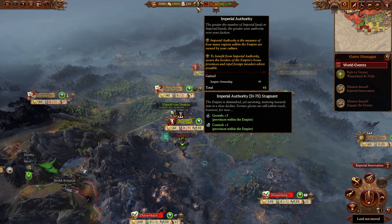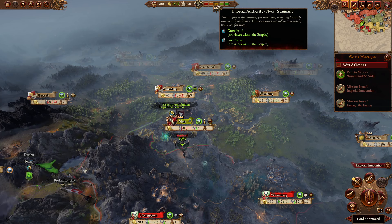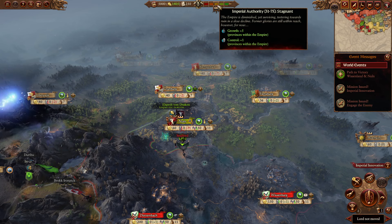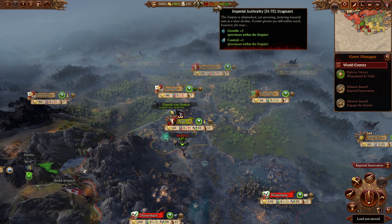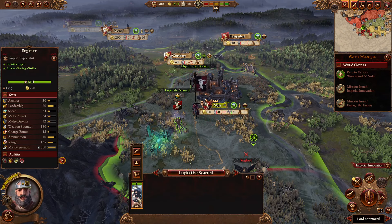Now let's talk about Imperial Authority. Elsbeth has access to Imperial Authority along with Franz and Gelt if he returns to the Empire. Basically, as the number of Empire lands owned by the Empire goes up or down, you get various bonuses. At the start of the game you're stagnant, and it will very quickly fall down to decline or even to 'the nation crumbles.' This could be a problem for growth and control — meaning as the Empire gets worse, you will grow slower. This forces Elsbeth to leave her stagnant build-up playstyle and actually push into the rest of the Empire to help. The biggest threat to Imperial Authority for Elsbeth is the Vampire Counts.